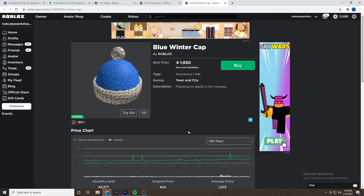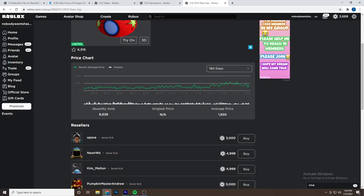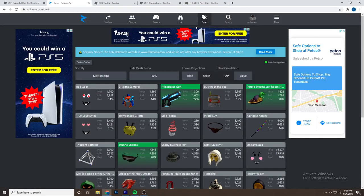Here's another example: the 2010 Party Cap has a RAP of 1,900 and is selling for 3,000, with the next price up being almost 5,000. An item like this would be good to sell on its own without needing to downgrade. Pay attention to the RAP in comparison to the selling price.